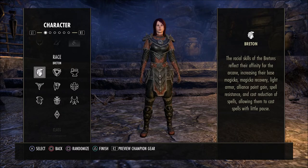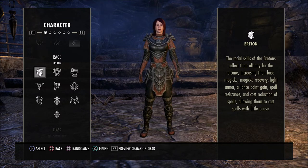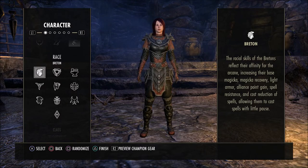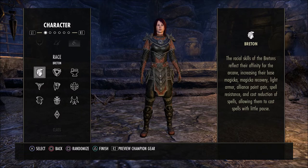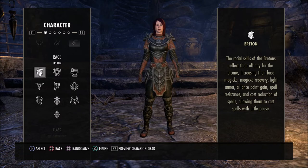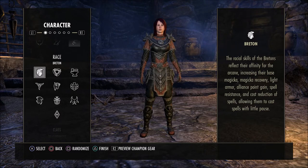The first race we're going to look at is the Breton. The Breton gets an increase in base magicka, magicka recovery, light armor alliance point gain, spell resistance, and cost reduction on spells. This allows them to cast spells with little pause. A Breton is very good, especially when you put certain gear on it that gives you spell cost reduction — you can throw out a lot of abilities without worrying about your magicka depleting, whether you're a healer or a magic DPS character.